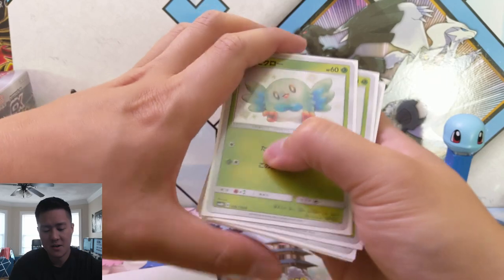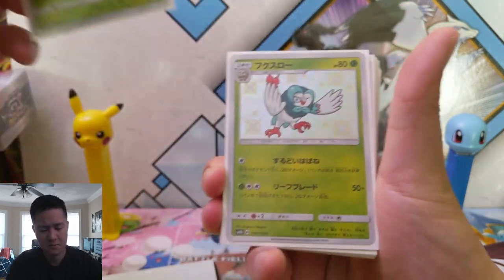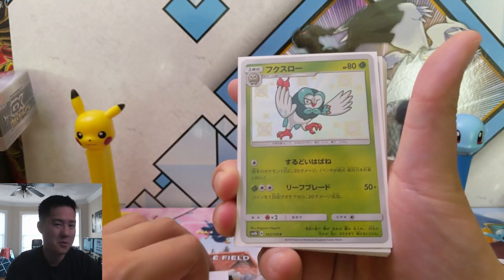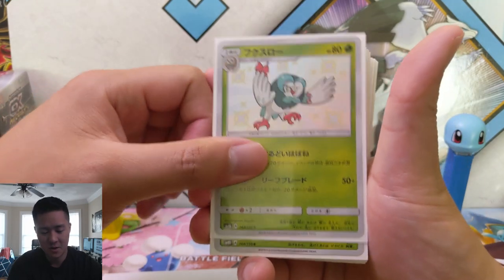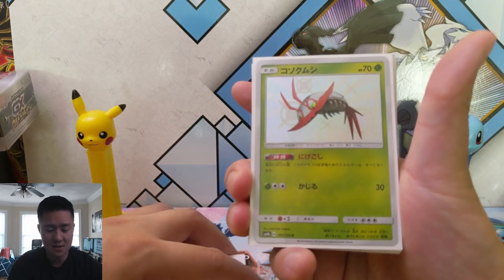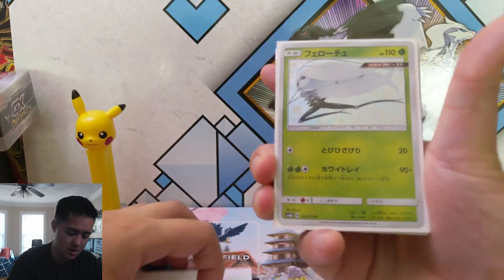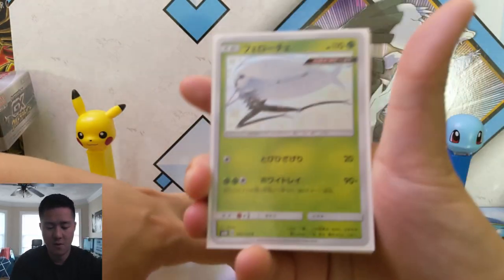Rowlet, very cute. I feel like Rowlet comes up a lot. I've opened some of the GX boxes. We have Dartrix, and then the final evolution will be in the SSR slot, which we'll get to later on. Wimpod — I kind of like the Wimpod, he's kind of cute. And then we have Pheromosa — nothing crazy, in fact it's the same art as the other one too.